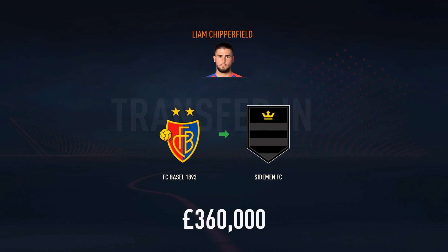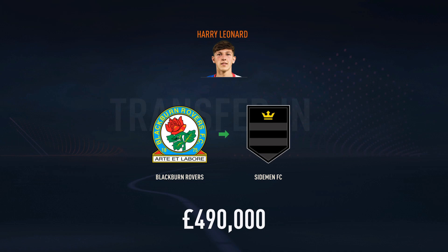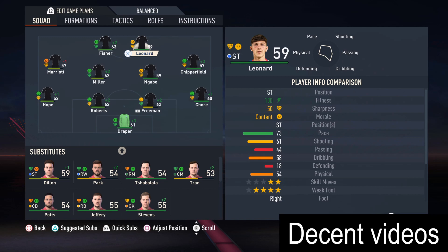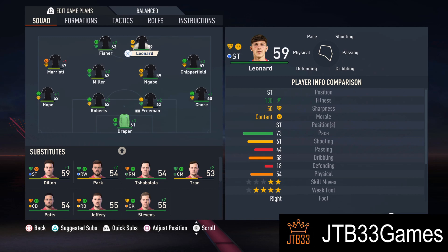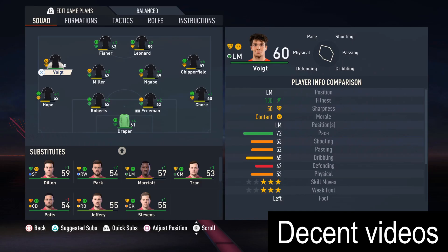Joining the team as well is Liam Chipperfield from FC Basel — he's Swiss and he's very good. He's technically a center mid but I'm going to play him at right mid because he fits the bill. He's not as pacey as Nyabo in central midfield, but I want Chipperfield out wide because he has a little bit better crossing stats, and playing a 4-4-2 you need to be able to cross. Also joining is Harry Leonard from Blackburn Rovers, priced just under half a mil. He's quick and he can score — that's really all we need from our striker. He'll fit perfectly up there with Fisher. He already has a natural four-star weak foot, and his shooting is already good, though passing is a little low. And Yannick Voigt from FSV Swaku in Germany's third tier for half a mil — on the left, left-footed, quick and can dribble, exactly what we want.